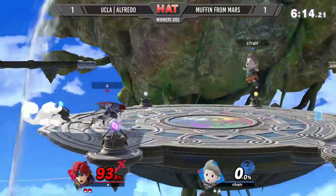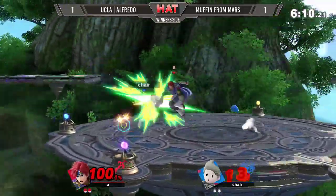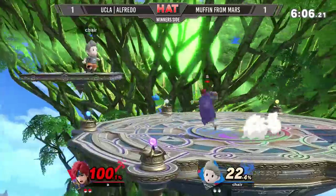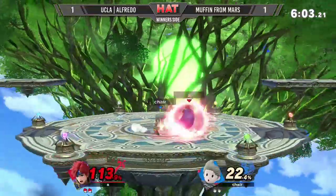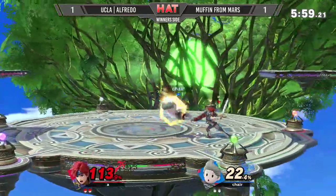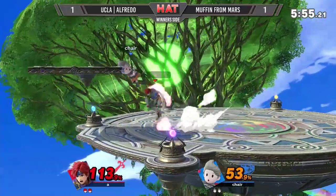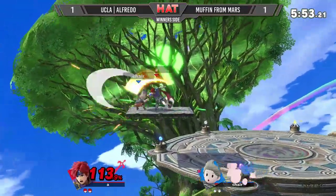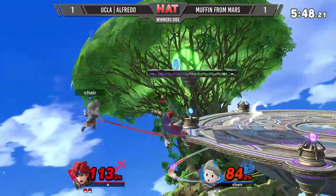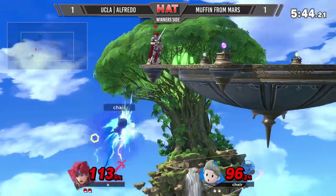He needs to get these combo strings off, or else Muffin from Mars is just going to slowly whittle him down. That's what Lucas is so good at — his PK Fire and his aerials chipping away. The dead split comes out, almost got the roll, but here comes the conversion. He got the conversion off of the Double Edge Dance right there. It's really good that Alfredo is recognizing what Muffin from Mars's habits are this far into the set.